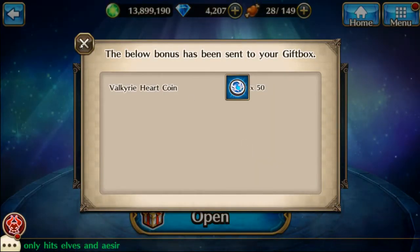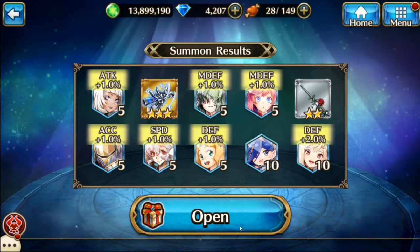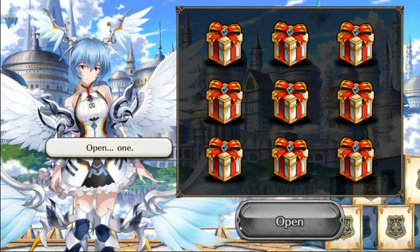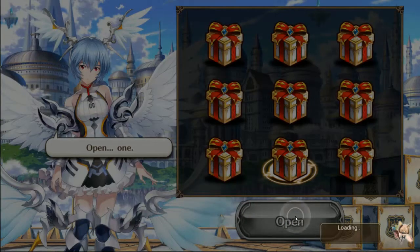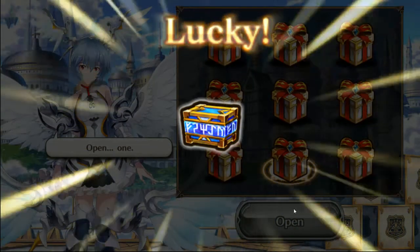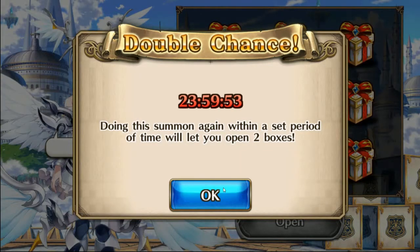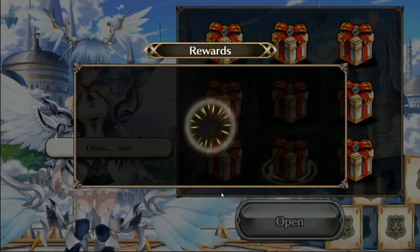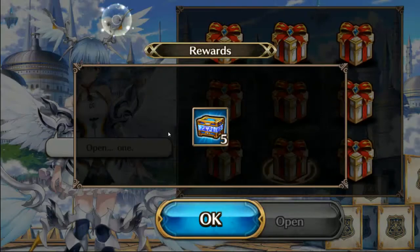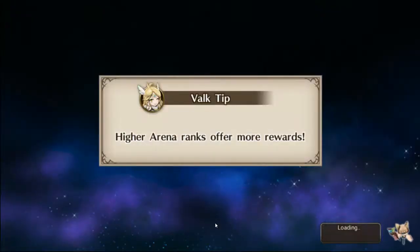And 50 coins, so I can open up one box. Let's go for this one. Oh, I got a crappy box. And I got five fusion things — woohoo.